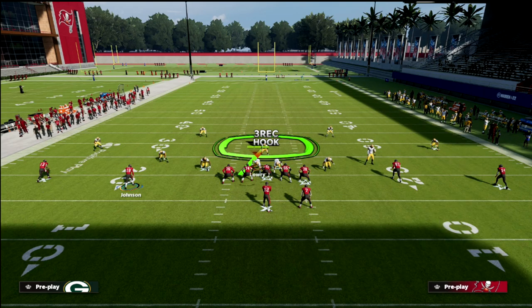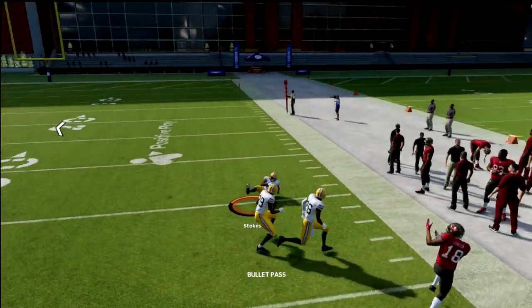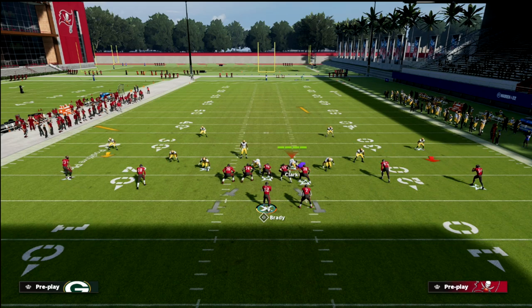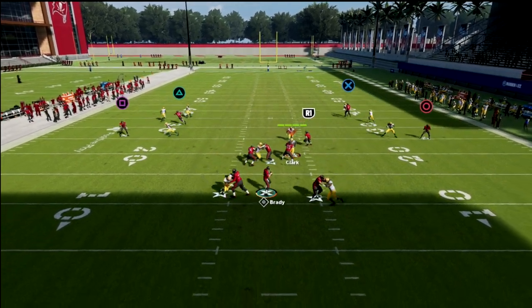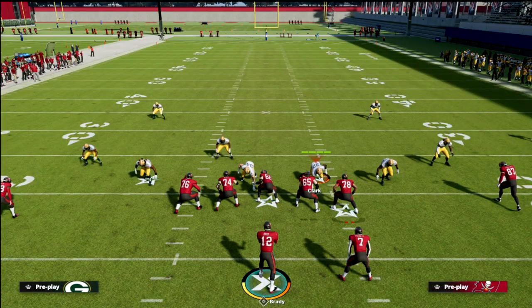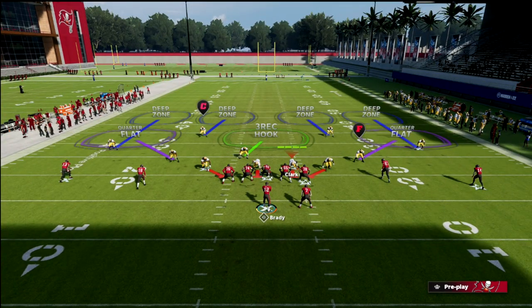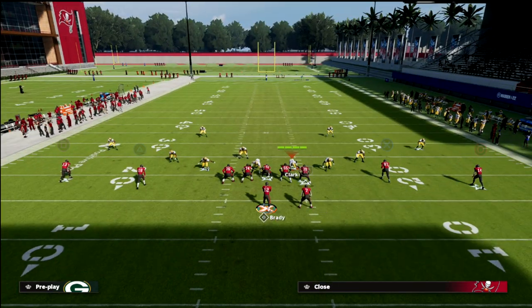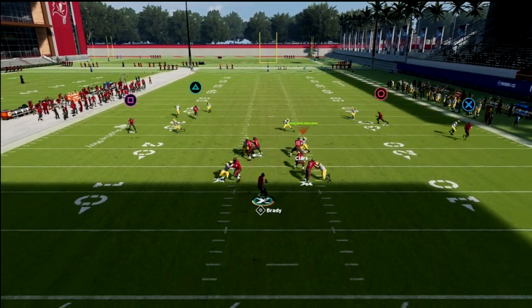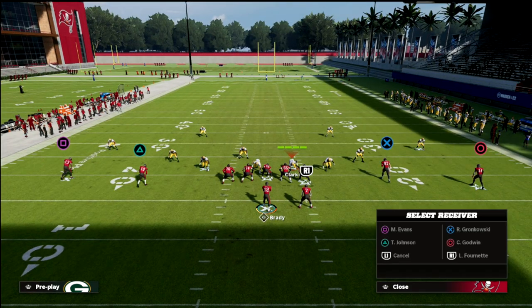On the left side, the outside quarter helps on the corner route, which makes it very effective against smash concepts — the quarter doubles the corner route while the quarter-flat floats outside to defend the hitch. The same rules apply on the right side: if Gronkowski runs a flat and Godwin runs a dig, you get a double team on the in-route and the underneath zone takes the flat. The coverage works symmetrically on both sides of the field.